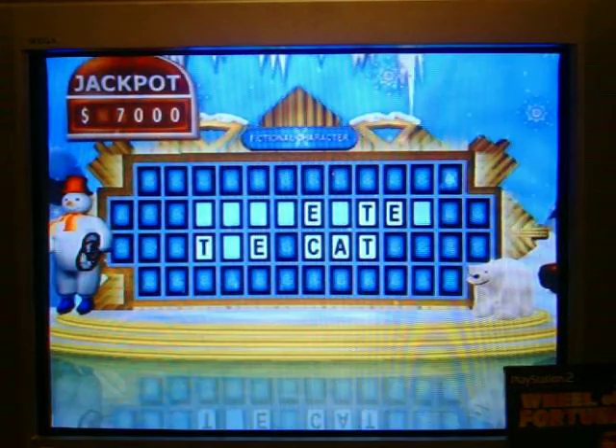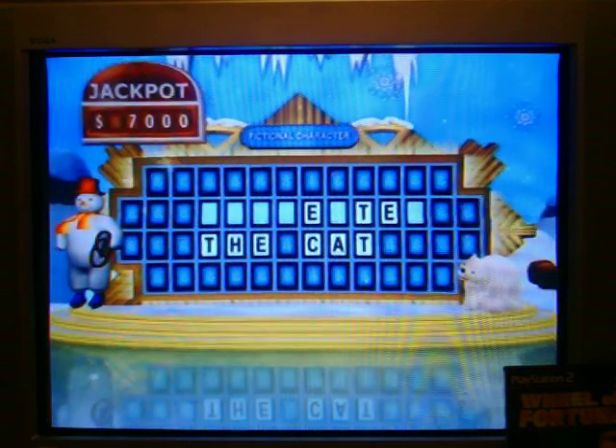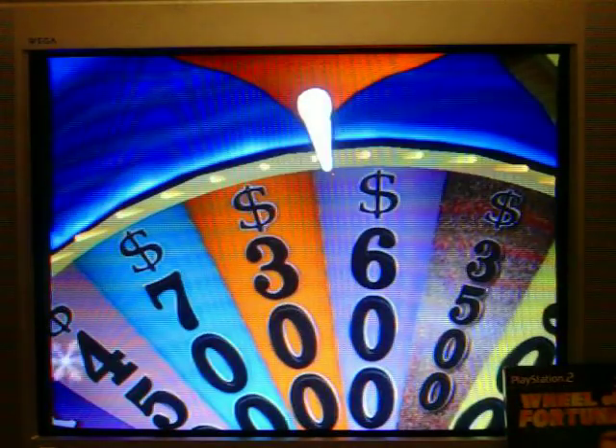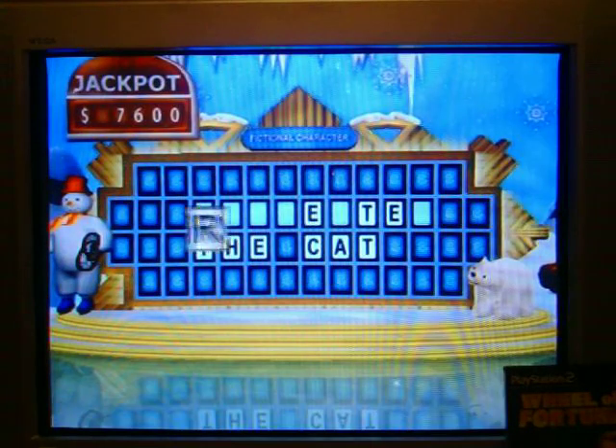A C. Good guess — we've got one C for you. There are no more vowels in this puzzle, so I've got to be a little bit extra careful now. $600 again — an H. Yes, sir, we've got one of those. $600 again — yes, there is an R.